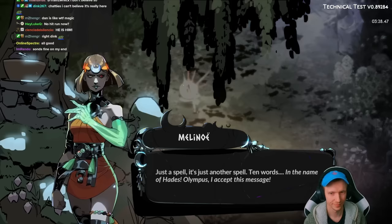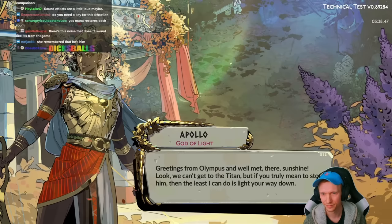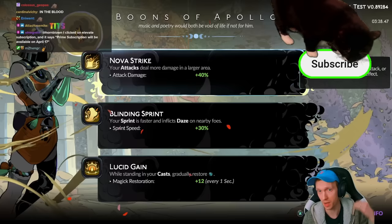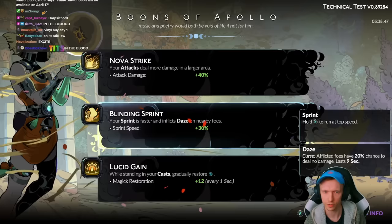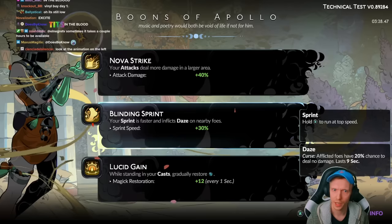In the name of Hades, Olympus — I accept this message. Apollo says: 'Well met there, Sunshine. Look, we can't get to the Titan, but if you truly mean to stop them, then the least I can do is light your way down.' Your attacks deal more damage in a larger area, plus 40% more damage. Apollo seemed to have a pretty high percentage compared to the others we saw. Your sprint is faster and inflicts Daze on nearby foes — Daze is a curse. Afflicted foes have a 20% chance to deal no damage, and that lasts for 9 seconds.